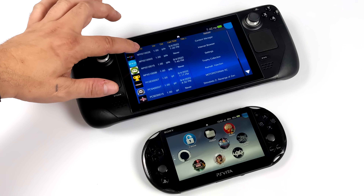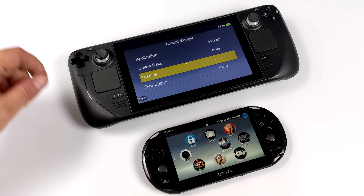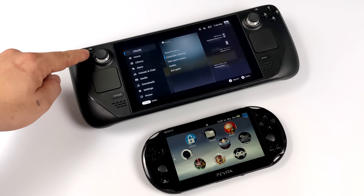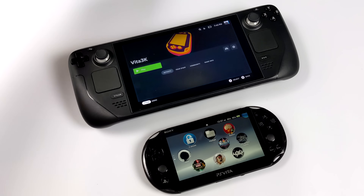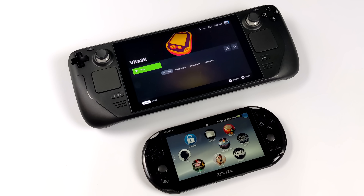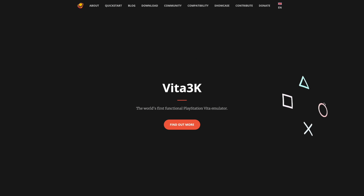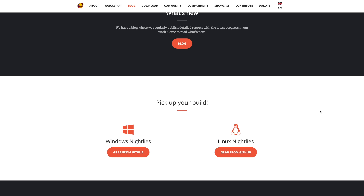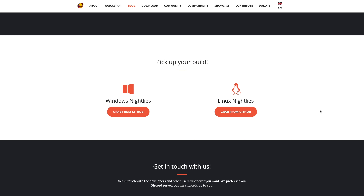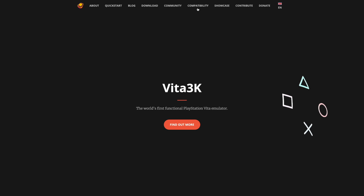Before we jump into it, I do want to mention that it's still really early for Vita3K — compatibility is going to be an issue here. But I was able to get some games to run on the Steam Deck using their Linux build, and once we get into it you'll see there's no trickery going on. I'm not streaming anything to the Steam Deck — this is legitimately running on the Steam Deck's hardware. Vita3K is the world's first functional PlayStation Vita emulator, and on my higher end systems I get really decent performance.